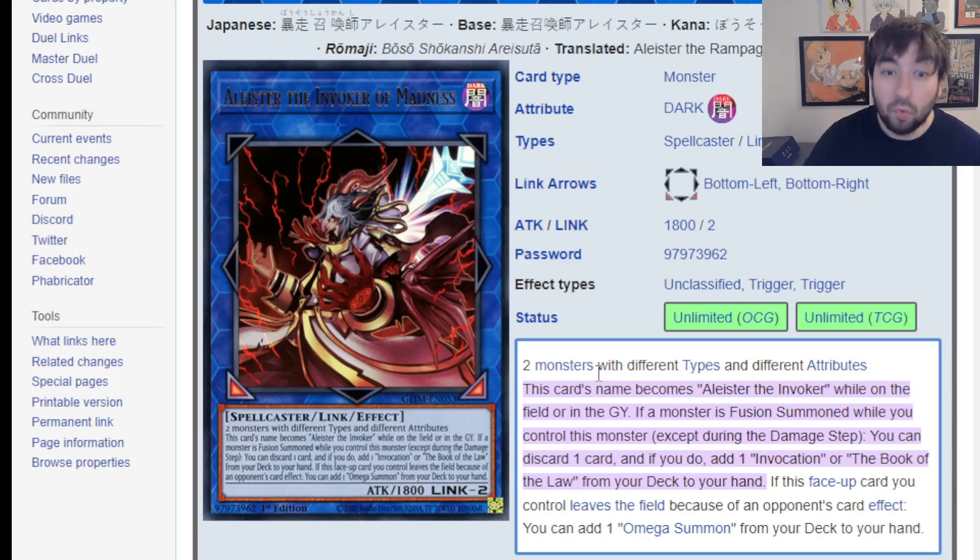And this card counts as Alistair on field or in grave, so if it gets sent to the grave or whatever, you then get to make a free Mechaba or whichever of the other Invoked boss monsters — maybe Caliga — on top of whatever else you're doing. This is better in Invoked itself if they get the right extending tools, maybe making two fusions a turn somewhat consistently, which raises the ceiling of Invoked. That's kind of the power creep challenge of Invoked at this point — it's decent interruption but low ceiling — and this could potentially raise it. We could even get Magistice support in the next year or two given it's in the new OCG Stories timeline.